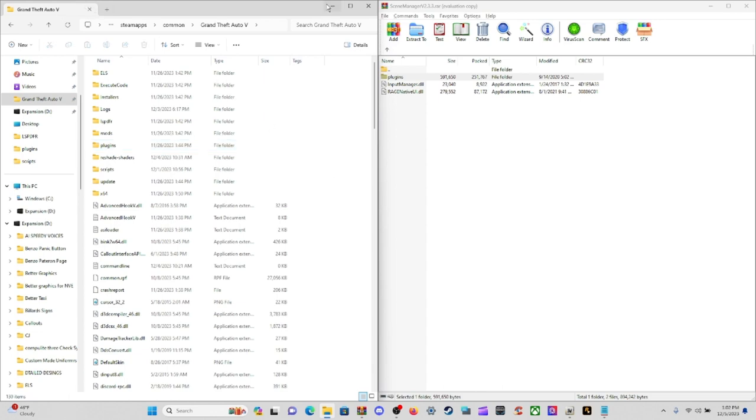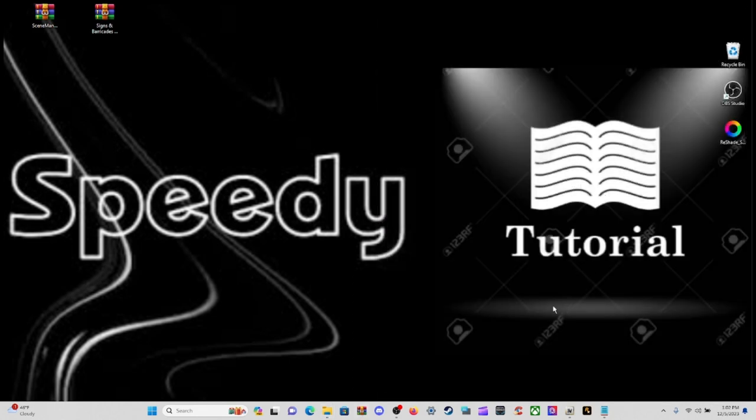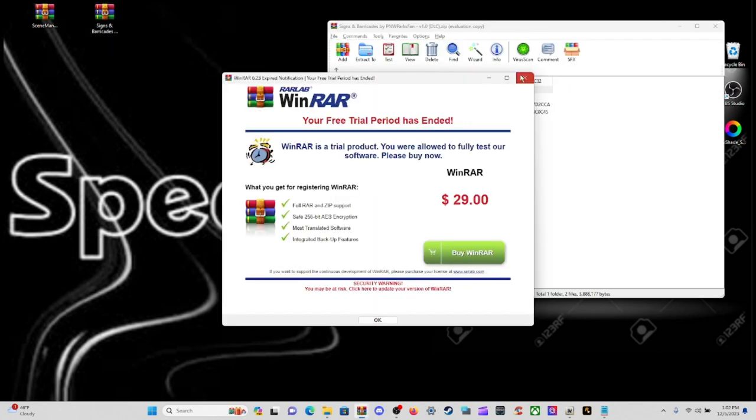Minimize — don't close — your Grand Theft Auto 5 main directory, and close out of the Scene Manager WinRAR archive. Now come over to your Signs and Barricades 1.0 DLC archive and click on that.